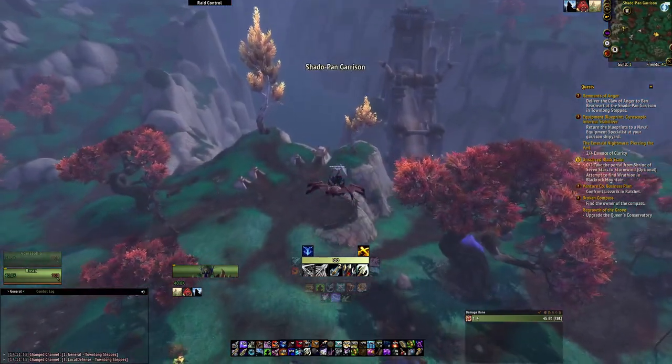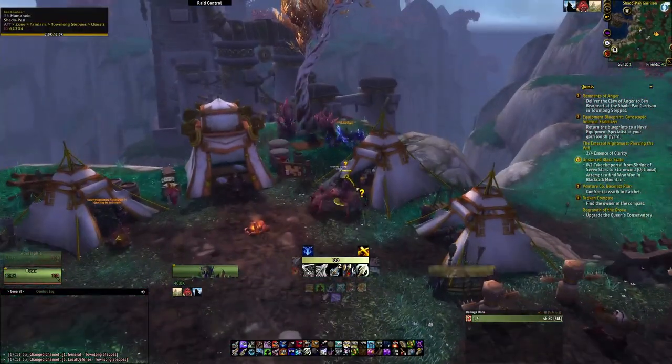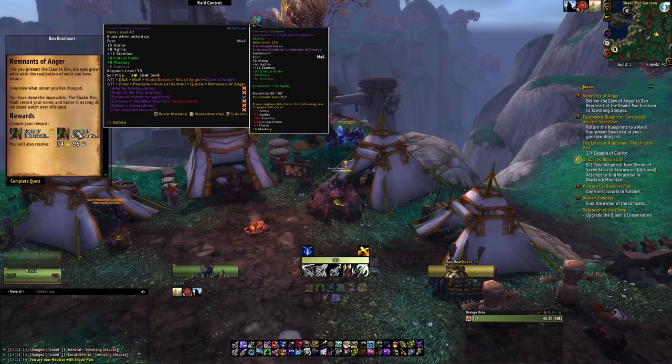Once we arrive over at the Shadowpan Garrison we're going to be looking for Ban Bearheart, who in addition to providing the daily quests is also the individual we're going to want to turn our quest — that we just picked up from the Shah of Anger — in with.